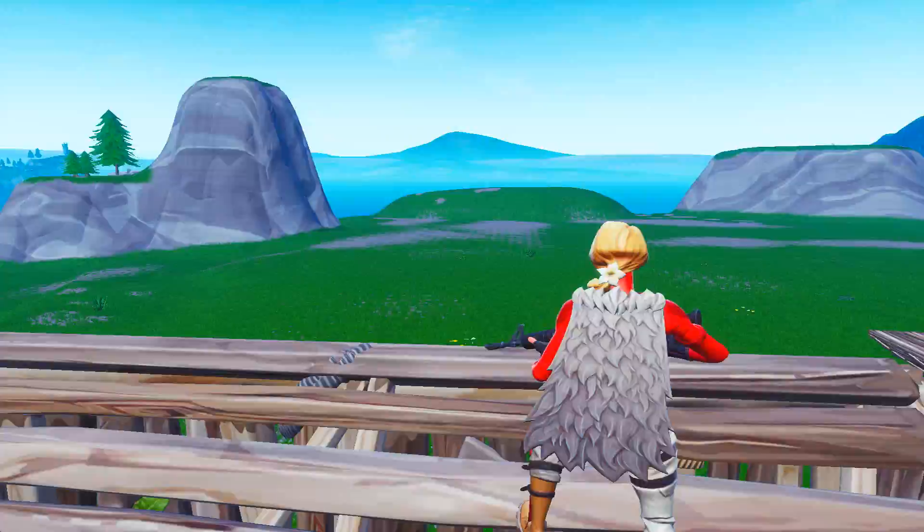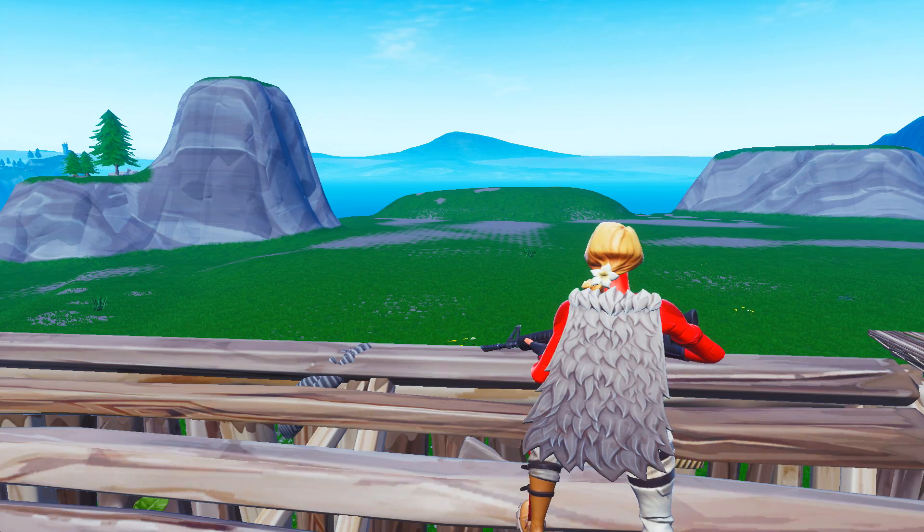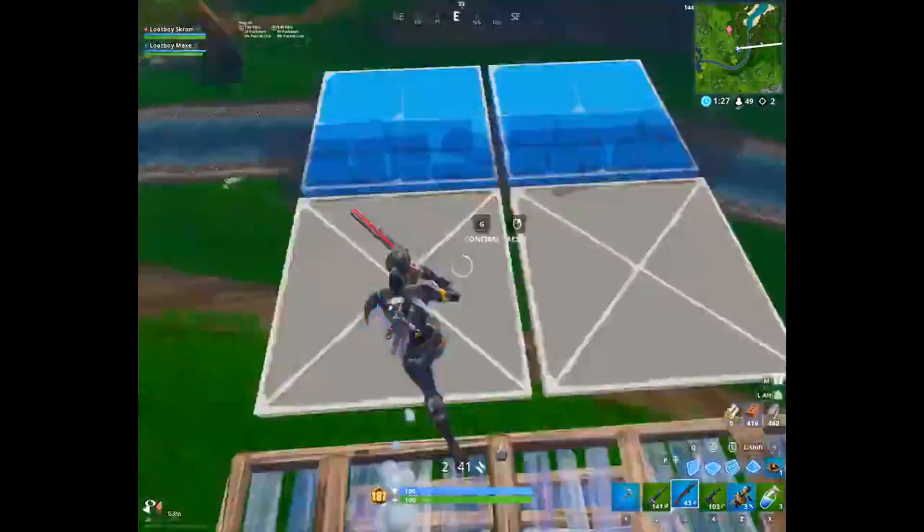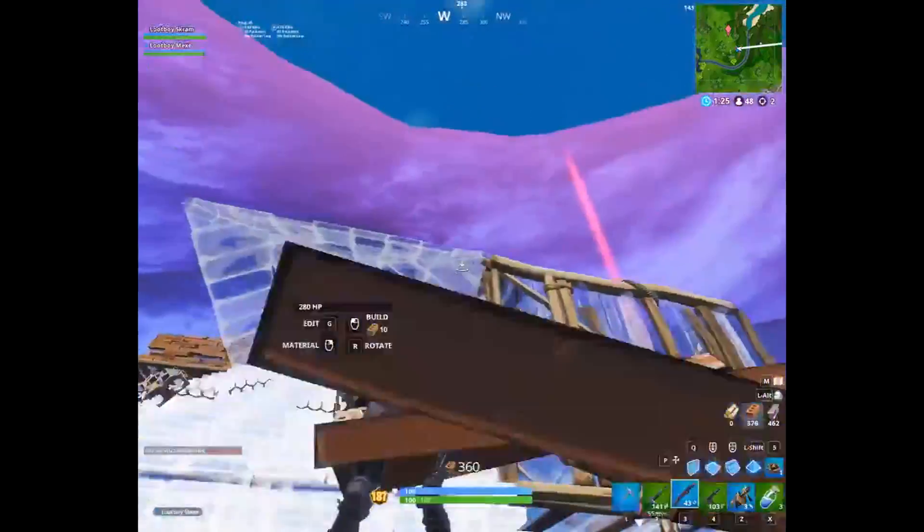The wall you placed in front of them will block them from building up, turning the bad position you were in into an opportunity for a kill instead of just wasting more mats to build fight. To your opponent they will see your cone and wait for you to edit through, but your wall blocks them from building up after you do the cone edit, and then your quick edit after that will take them off guard. This is the original clip from Scram where he pulls off the trick very cleanly.